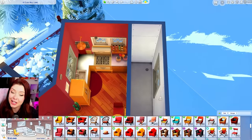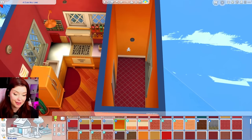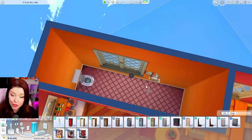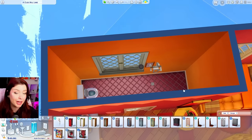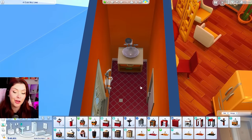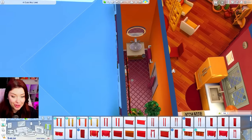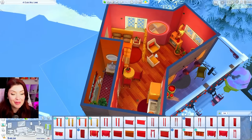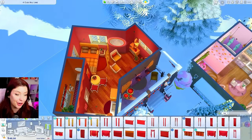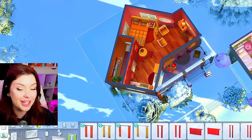We just have to do the bathroom in here - we're going to do red flooring. Maybe that orange from My Wedding Stories is kind of nice. Toilet here, our shower - there's actually an orange one from Snowy Escape, and an orange sink with a mirror on top. Our bathroom is complete with our shower and all our essentials. This has been our spicy house - very different from the one we did on the other side. The contrast between the two: you can definitely tell which one is which.